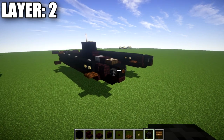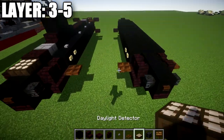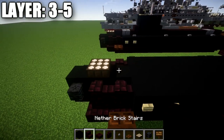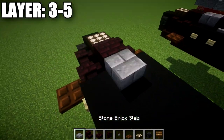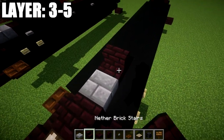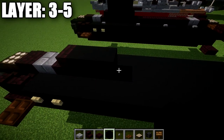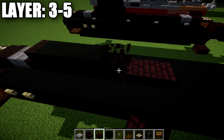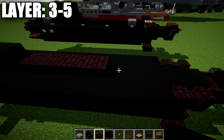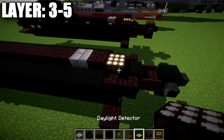Let's move into our last layers, layers 3 and 4. To get started, place down a daylight detector, followed by a narrow brick slab, then a stone brick slab going back from it. Place a narrow brick stair, then a row of 3 black concrete blocks back. After that, place a row of 6 narrow brick slabs going back, then a stone brick slab, a narrow brick slab, and a daylight detector toward the rear.